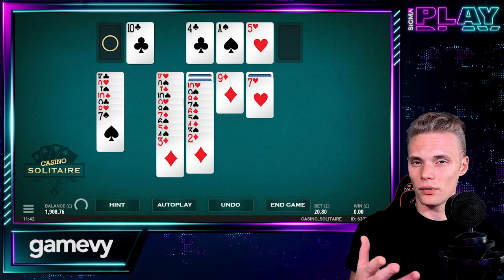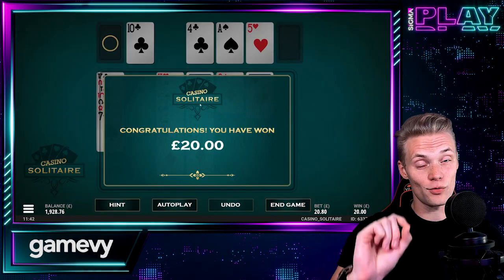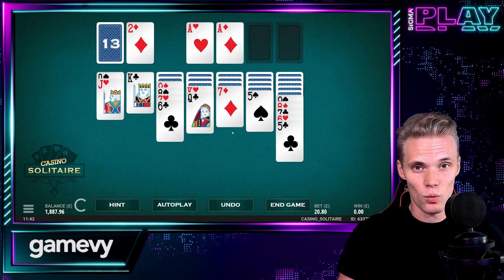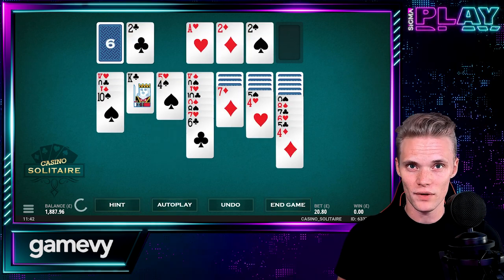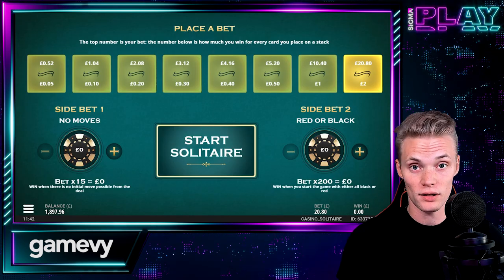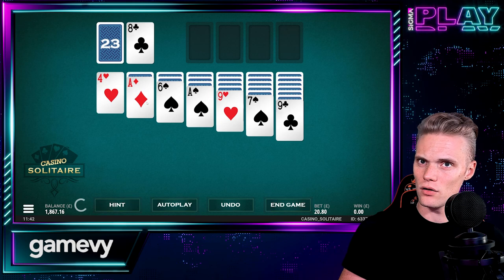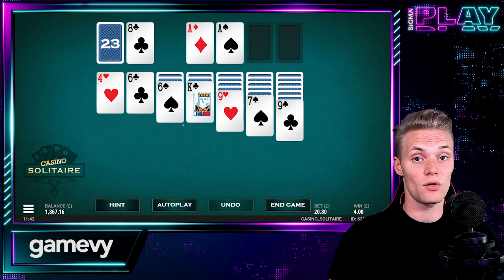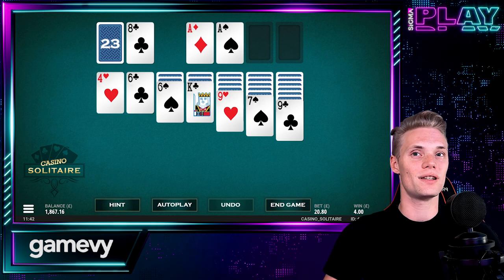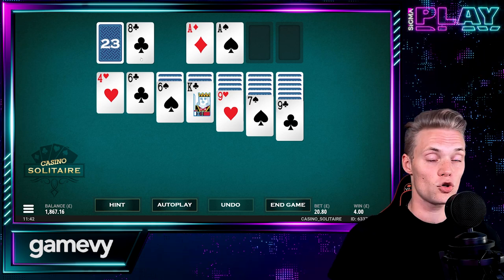The game's design is simple and elegant, and it creates a realistic casino atmosphere. The game takes place on a green felt table with a single deck of cards. The cards have crisp graphics and smooth animations. The game's interface is easy to use, with buttons for undo, hint, autoplay, and side bets. You can also adjust the sound and speed settings to your preference.